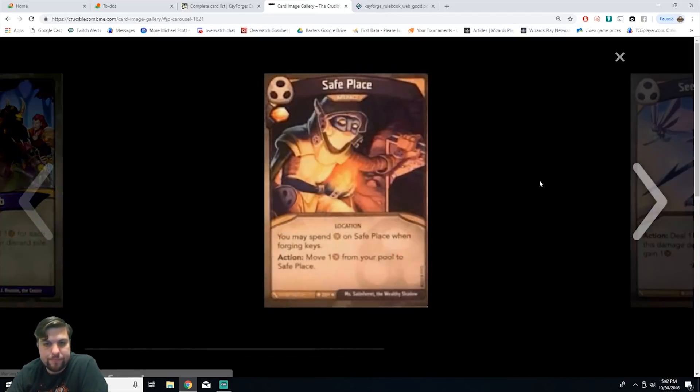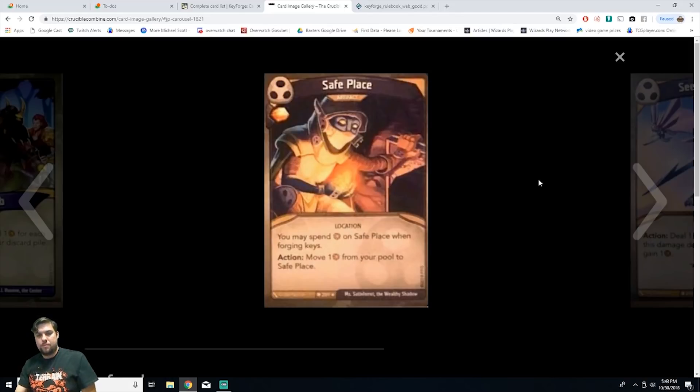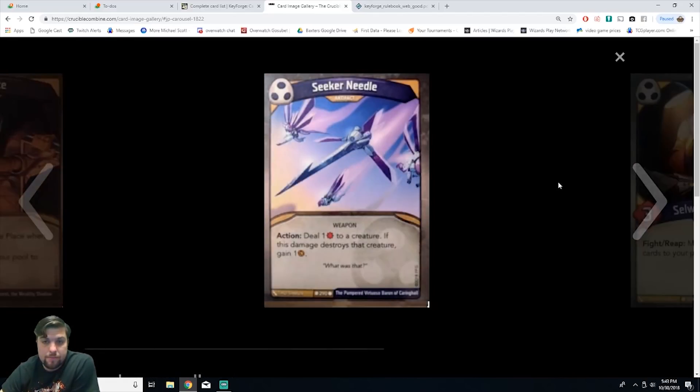We have Safe Place, an artifact location. You may spend amber from Safe Place when forging keys. As an action, move one amber from your pool to Safe Place. You gain amber for playing this. If you get Safe Place out early, every time you choose Shadows you just move amber from your pool to Safe Place. That way they can't steal or capture your amber because it's not in your pool. It's a really good card to prevent stealing and capturing shenanigans.